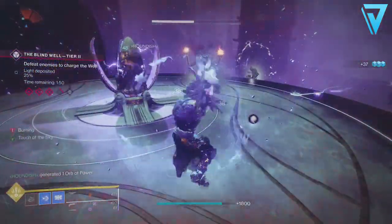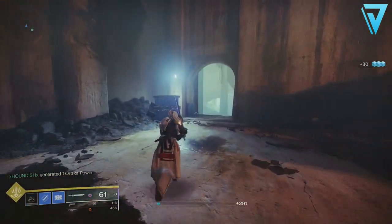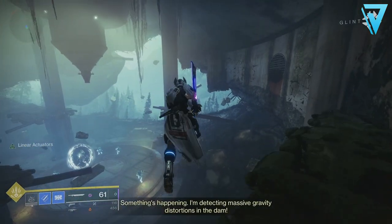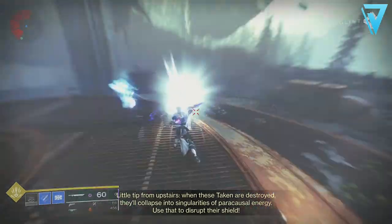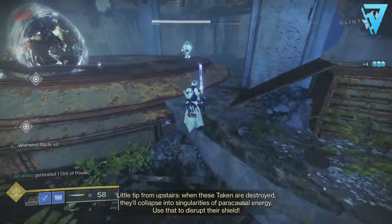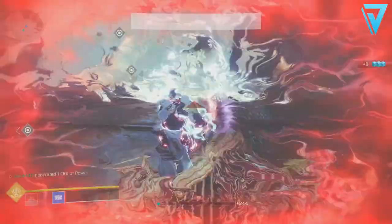Once you have all 50 orbs, return to the Crow in the Tangled Shore and he'll send you on a brand new mission in the European Dead Zone — specifically in Trostland near Devrim Kay. As part of this mission you'll need to collect more feathers for the hawk as you progress, but these are highlighted so they're very easy to see and very hard to miss. Complete the mission to progress to the next step.